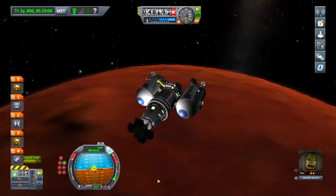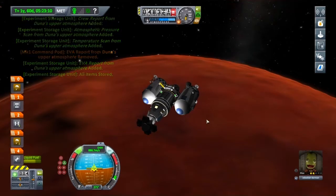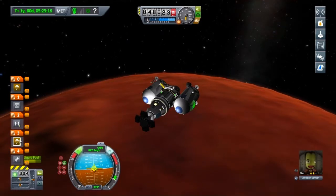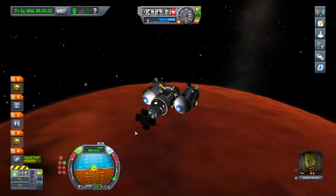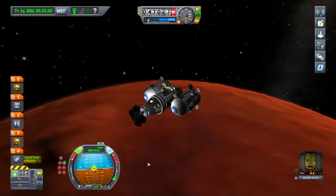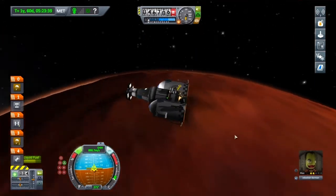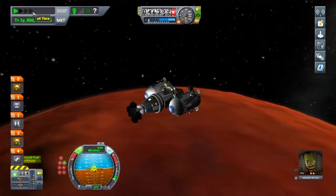Now before I fast forward through the descent, what I'm going to do is: as I get closer and closer to the ground, I want my parachutes to turn white — that means it's safe to deploy. Once they deploy, it should decrease my speed down to about 25 meters a second. And then as I'm coming in for landing, just like on Kerbin, I'll have the landing gear deployed and give it a few small thrusts with the engine, just to make sure we don't land too hard. I'm just going to fast forward now so you don't have to watch the boring bits.